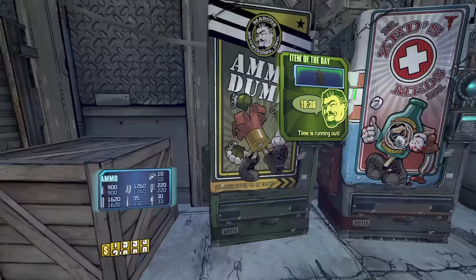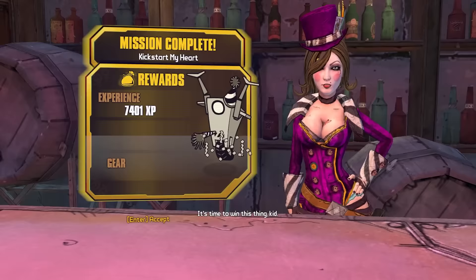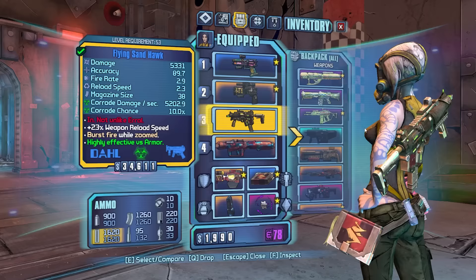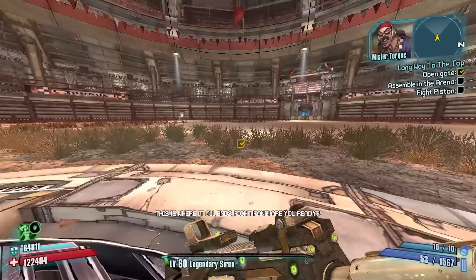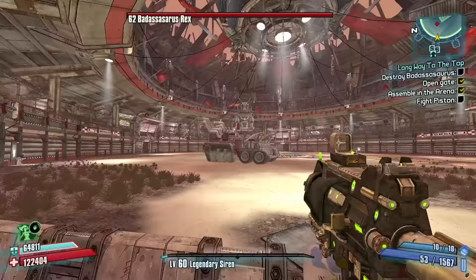We're gonna go farm for the shock practicable Slow Hand. We still have the Piston farm open and then we're going to be starting the Backdraft build. Flying Sandhawk — I still can't believe that. Then B shield, then we'll do the corrosive Bone. Batasaurus is a repeatable kill after you beat the story and that will be the source of the Slow Hand drop. But if you are read-only farming on the story kill, you can farm Piston instead for the Slow Hand.